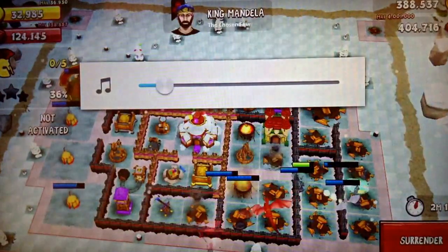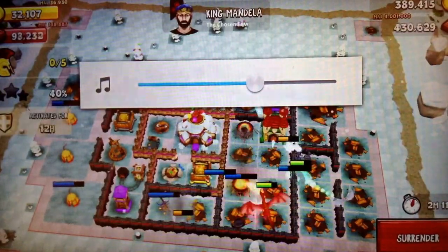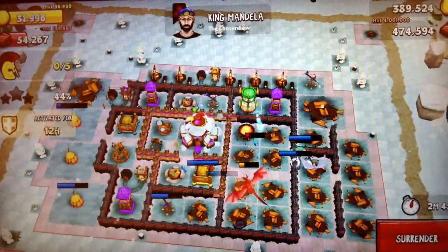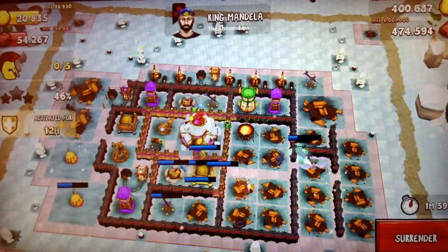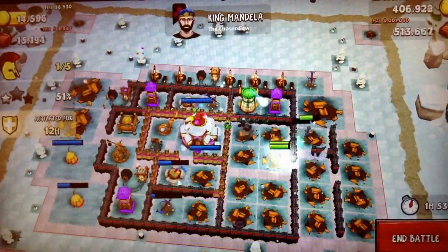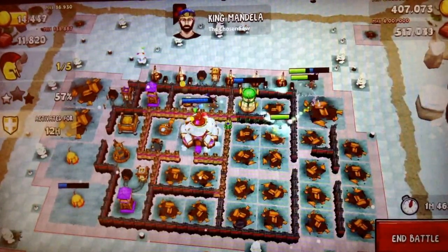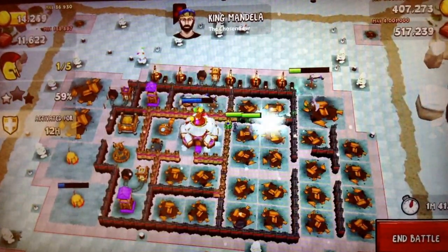Already 44% — the dragon's doing pretty good. Took out one of his iron quarries, there goes the second one. They're attacking it — the wizard took out my dragon. I got the iron I wanted, that's pretty good. One star.